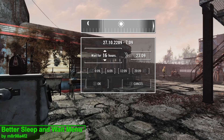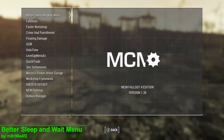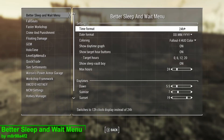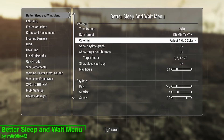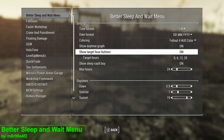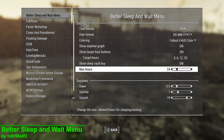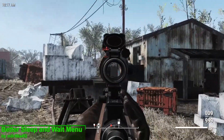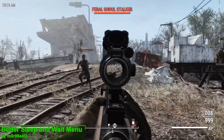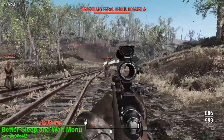This is already pretty awesome, but the mod author did not stop there. By opening up the MCM, we can take a look at some of the other options added by this mod. This includes time format, date format, the colouring of the HUD, whether or not to show the graph, whether or not to show target buttons, the target hours themselves, whether or not to show the sleeping Vault Boy, and the maximum amount of hours that you can sleep — which can finally be set to more than 24 hours. Using this mod you can also change the various times of the day to something a bit more preferable.